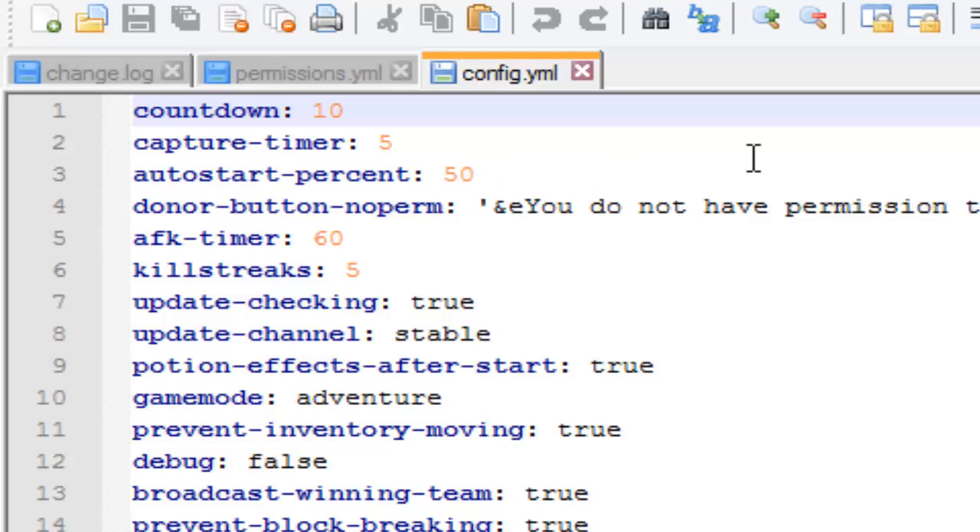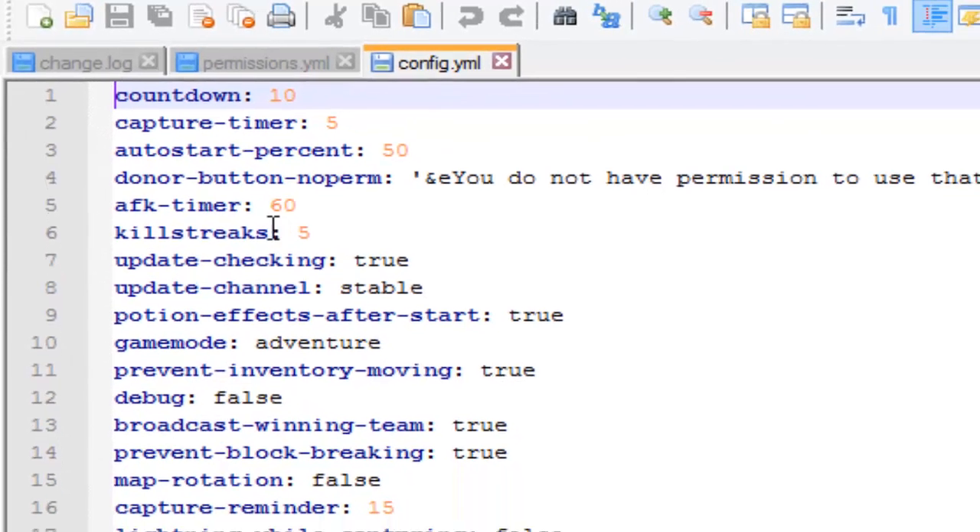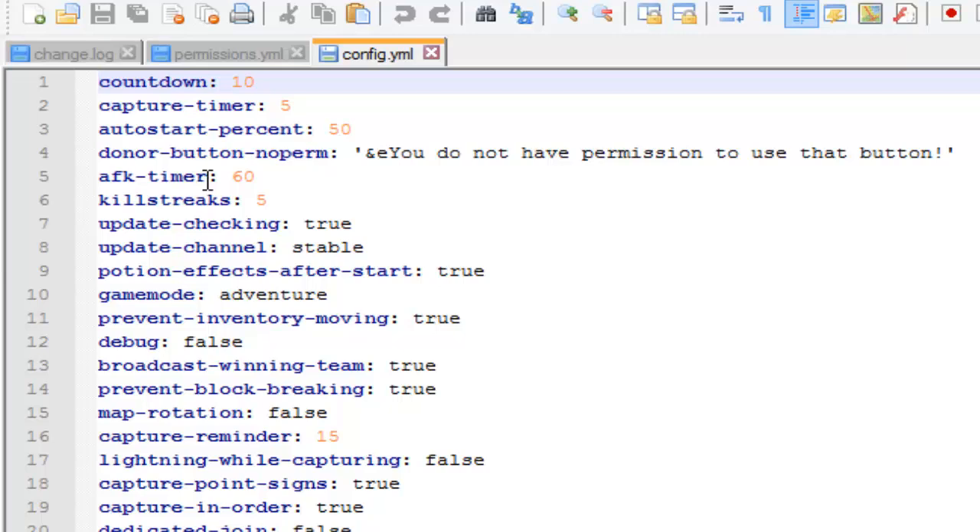You can also set it to 75% or 80% if you want. 'Donor button' — in the game we'll have classes and players select them by pressing a button. Some buttons are donor-only, so if a player doesn't have the required permission they can't access that class. 'AFK timer' is the amount of seconds before a player gets kicked for not moving. 'Kill streaks' is set to 5.